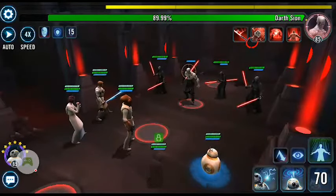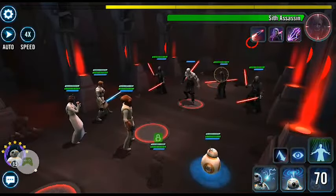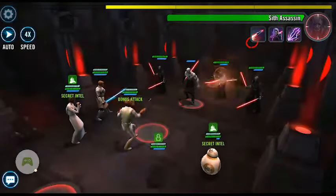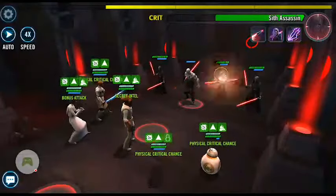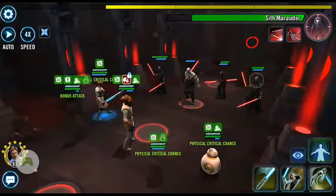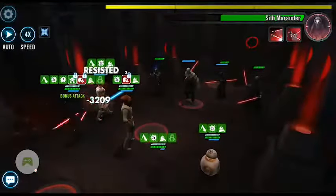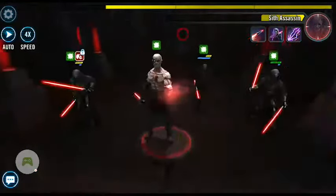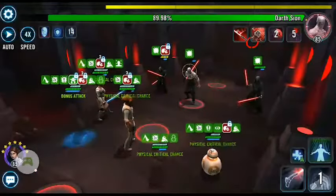With Death Trooper I did 2.8 million damage, so let's see how that compares to BB-8. This is my first attempt of phase 2, so I do not want to kill the sides yet — I just want to bring the health down because Cyan will just respawn them anyway. Now that Cyan has had his first turn, he can actually go and kill all the sides because we don't want them interfering with our plans.